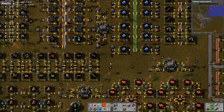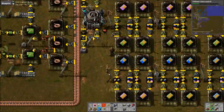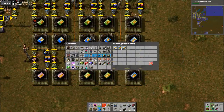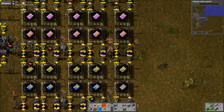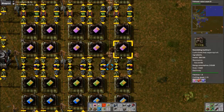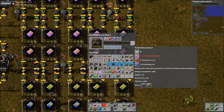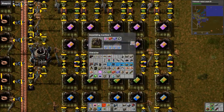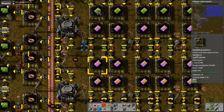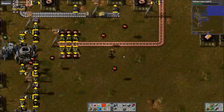Beacons — okay, I should have beacons. Let's grab some speed modules if we have any. Where the hell are the Module 3s? Oh, there's those. How are we out of...? Why are these not working? We actually have an advanced circuit shortage in the network — a pretty bad one actually. Trying to figure out why.